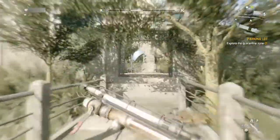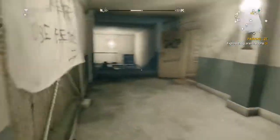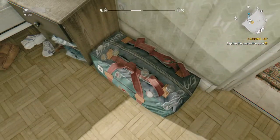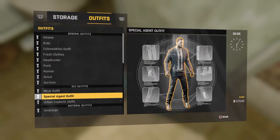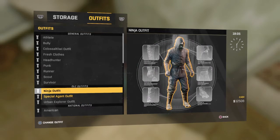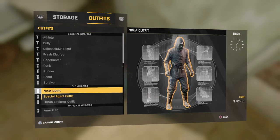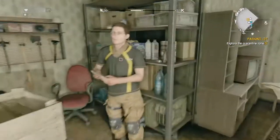Let me go show you the outfits I got. We're running up — safe zone. Now, check it out. So whenever I got the DLC, it gave me the Special Agent, which I'm wearing right now. The Urban Explorer — it looks a lot like the Headhunter, not exactly but similar. That's the Urban Explorer, and my favorite one, the Ninja. That one is pretty cool — covers your entire body. But I'll stick with the Special Agent. I just wanted to show you what I had.